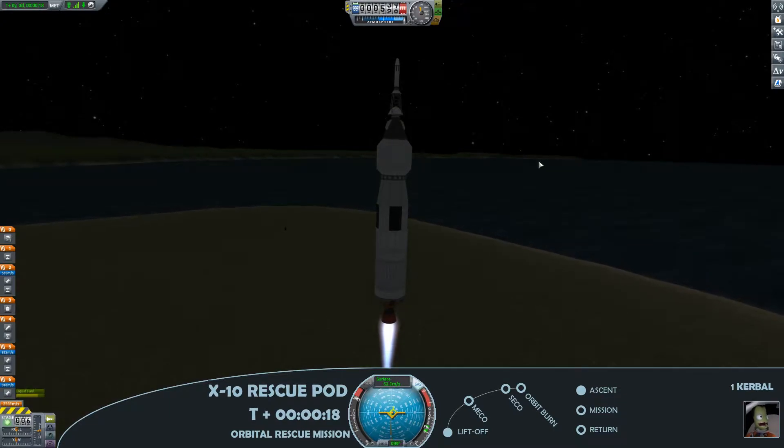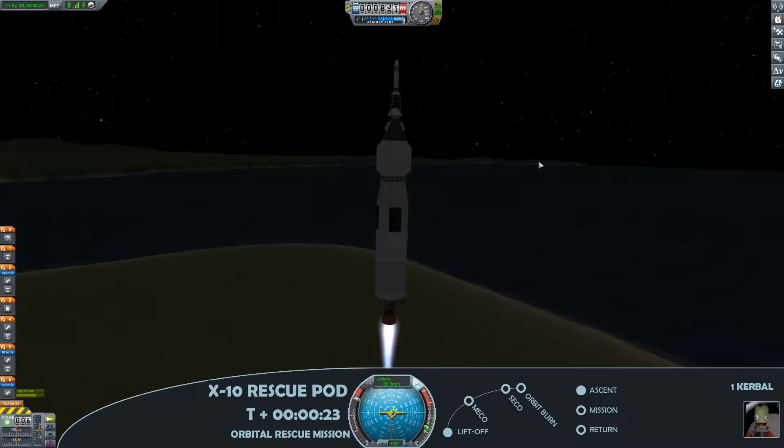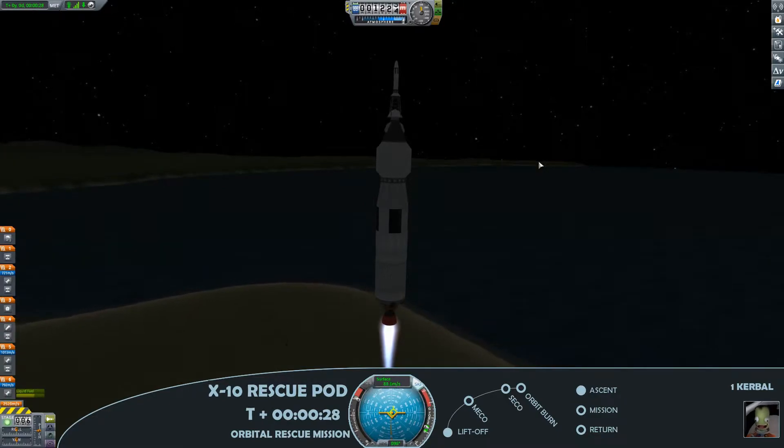That said, as we have lift off, we can still make out the rocket — you can see there the main engine on the bottom doing all of the lifting work as we get into an ascent.